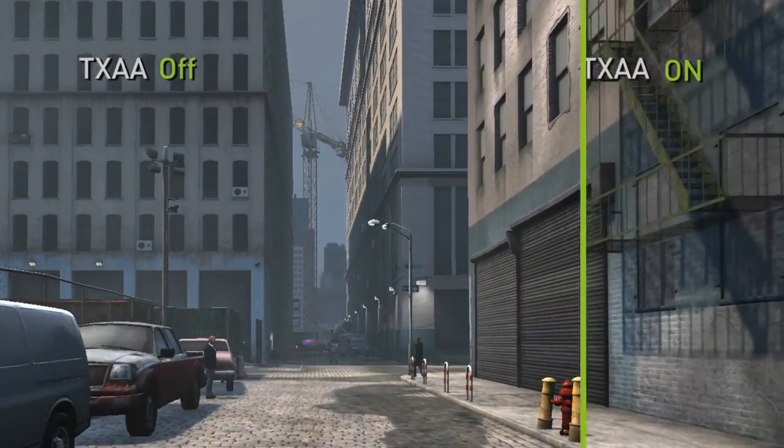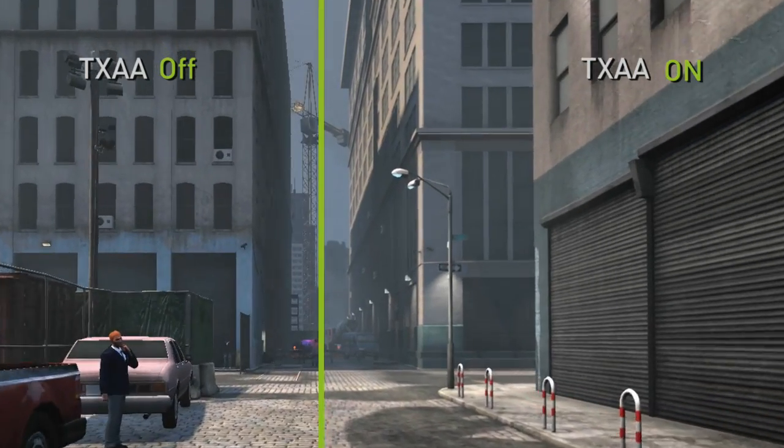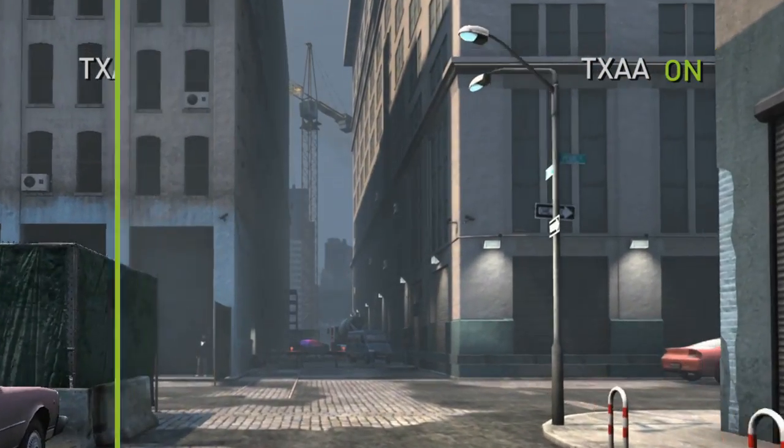Without TXAA enabled, you can see a lot of crawling and flickering in the scene. When you enable TXAA, the crawling and flickering is gone.